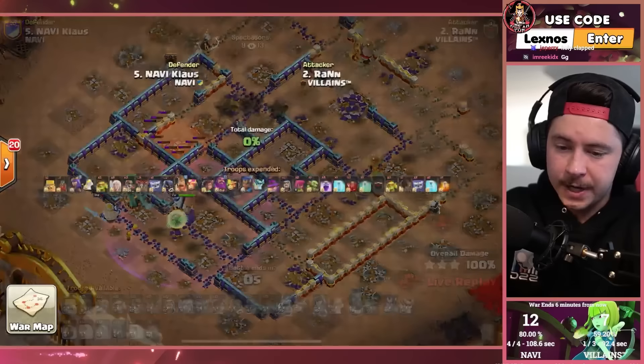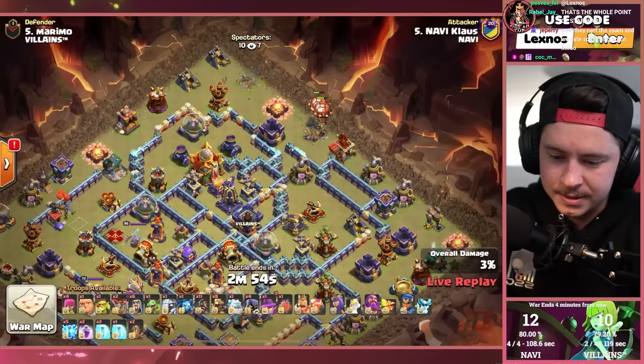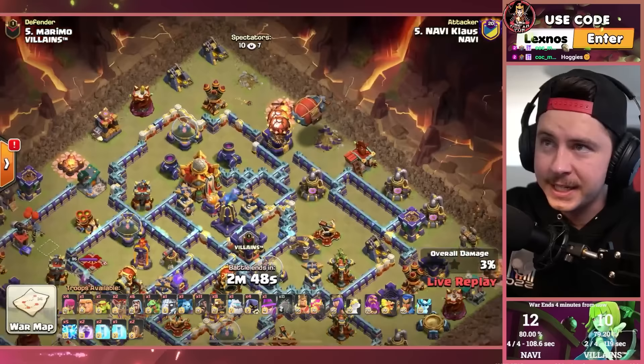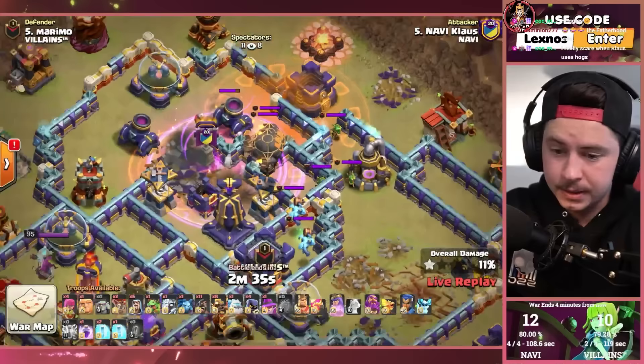Snow Citizen with super hog riders — don't tell me he's gonna steal the thumbnail again. Kind of off-meta these days. Eight super hog riders, 11 normal hoggies, five lightning spells, and an early battle blimp. Quake on the right takes out the multi archer tower and a scattershot. Town hall going down to the battle blimp troops and the rage belt. Barely — oh my gosh, looked like the very last yeti-mite got it!